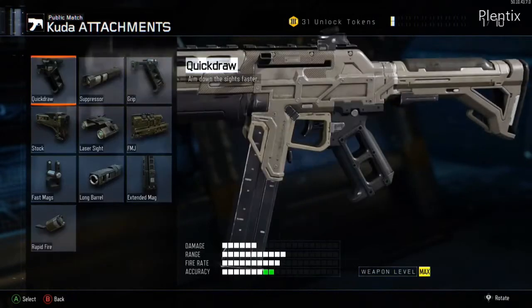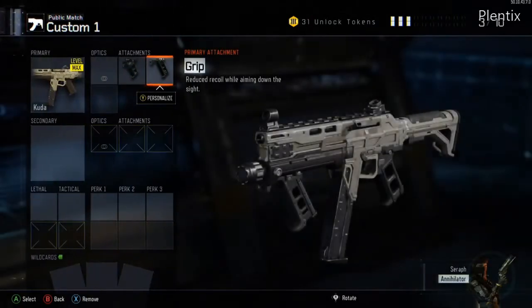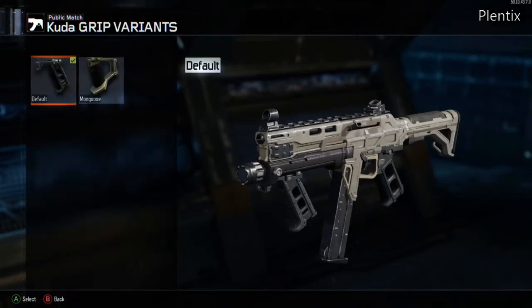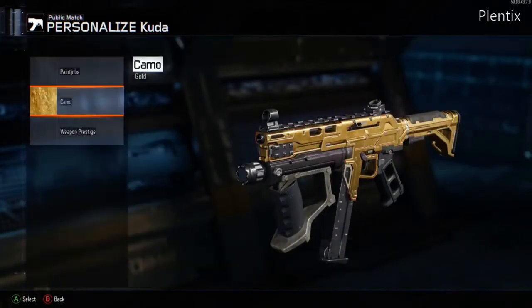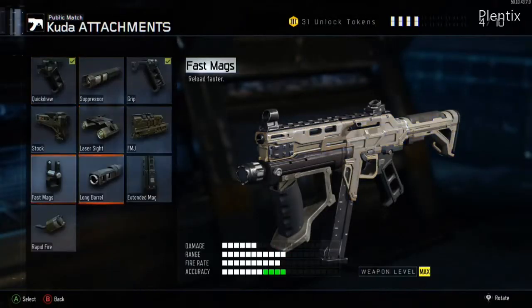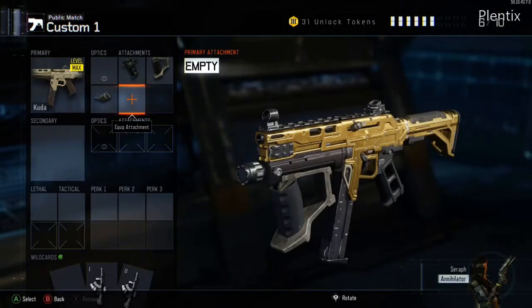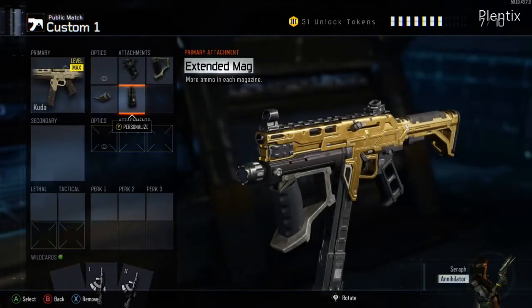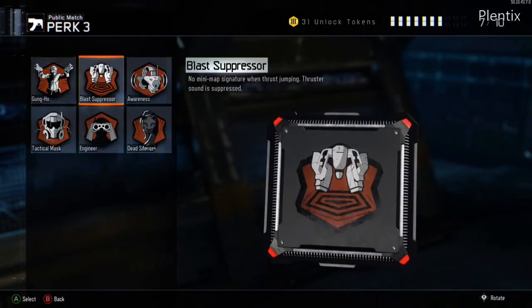I'm going to show you guys why with these attachments. Quick Draw allows me to aim faster. Grip pretty much eliminates recoil for this gun — down to zero, there is almost no recoil with Grip on this gun. I'm going to throw on the Mongoose variant because I think it looks cooler, and gold too because that looks nice. The third attachment is Rapid Fire — it makes this gun melt at close range and medium range very fast. Despite the Rapid Fire, we're going to put on Extended Mags because with Rapid Fire this gun runs out of ammo very easily, and Extended Mags balances that out.